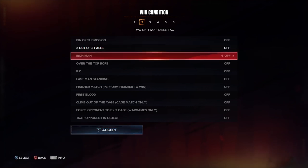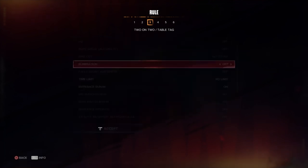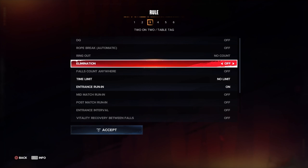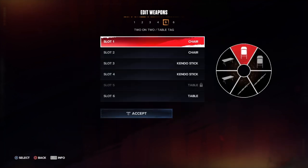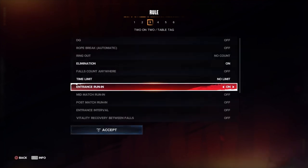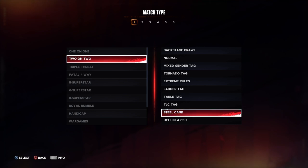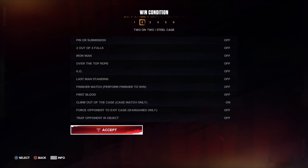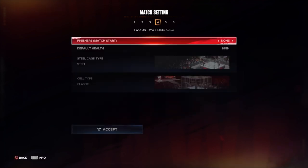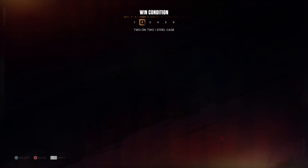Tag team normal stipulations are the same as one-on-ones: you can do two or three falls, iron man — but you can't turn on KO. Elimination can be turned on since there are multiple people. Five weapon wheel slots are available. Every tag team match will follow the same pattern as its one-on-one counterpart.